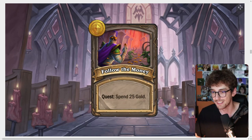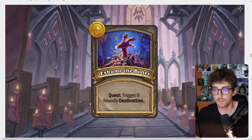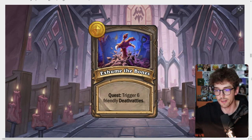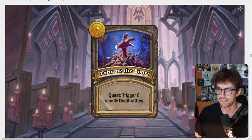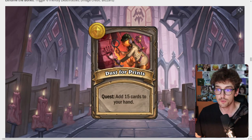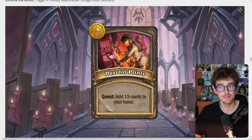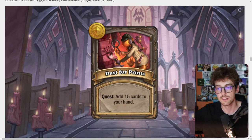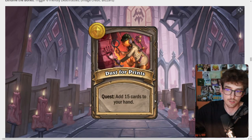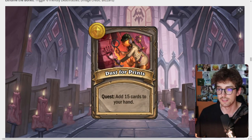The Exhume the Bones quest requires triggering six friendly deathrattles, which could be done in a single combat phase depending on whether you're playing Deathrattle synergies. You can just play a normal board and get it done in two or three turns — you don't need to throw. The Dust for Prints quest requires adding 15 cards to your hand, which seems actually pretty hard to get. It works with Witchwing and other cards that generate more cards, like Avenge synergies or Genie on tier six. If you play Murlocs with Brann and Lookout, this could be done in a single turn.